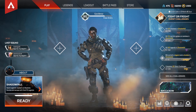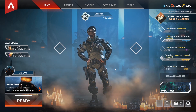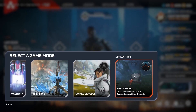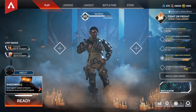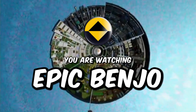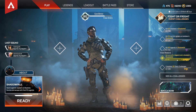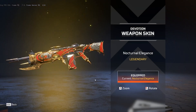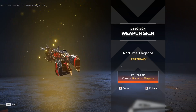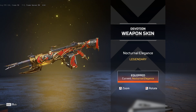Welcome to the channel. If you're here watching my video, I'm assuming you want to find out how to win at the new Shadowfall Night Mode of King's Canyon. As you can see here, I actually won. This is what you get — the Devotion Legendary Nocturnal Elegance skin.